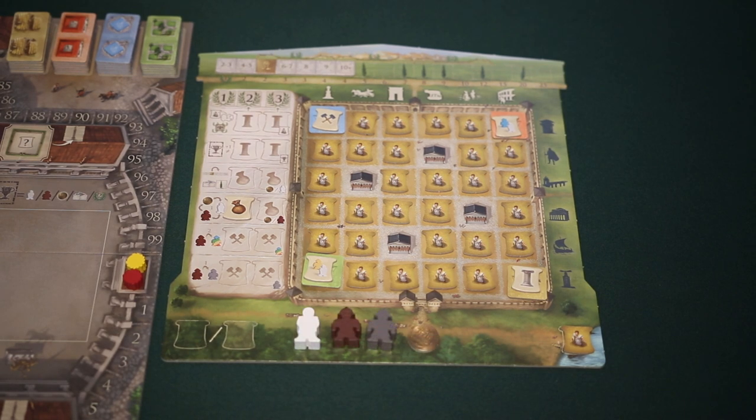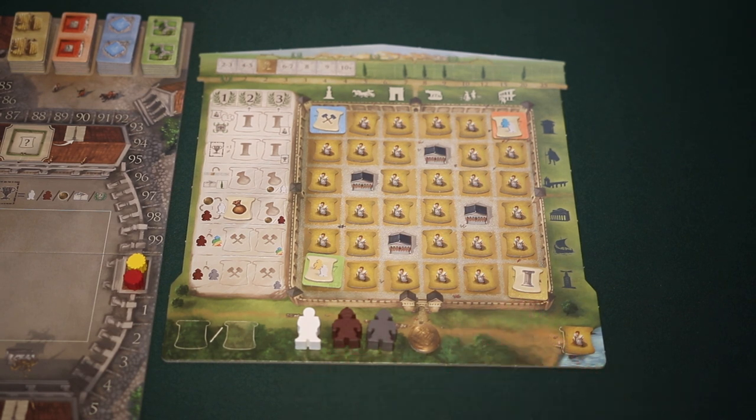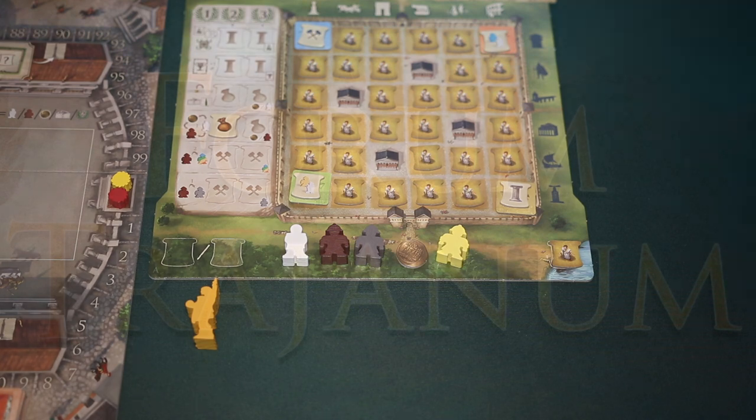Then, each player will receive these starting resources: one tribune, one builder, one assistant, and one coin. Then, take one worker of each color, and randomly assign one to the player. The remaining workers can go back to the supply. Finally, the last player to be in a city becomes the starting player, and gets the starting player figure.